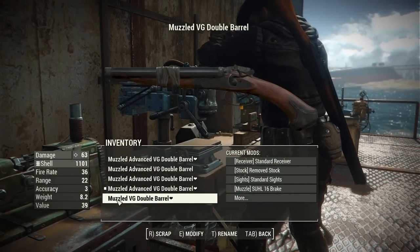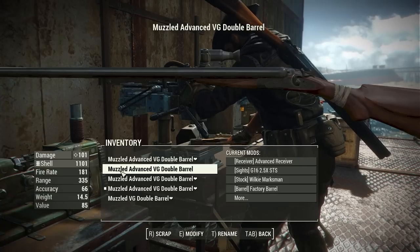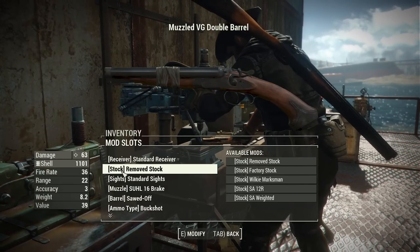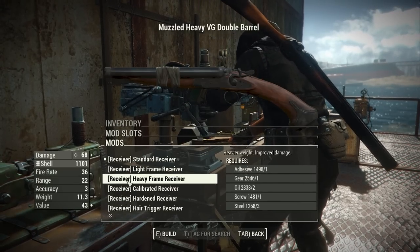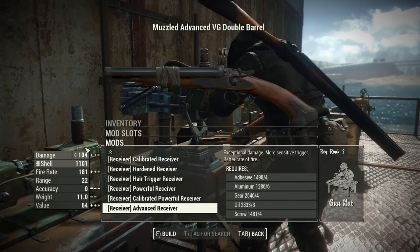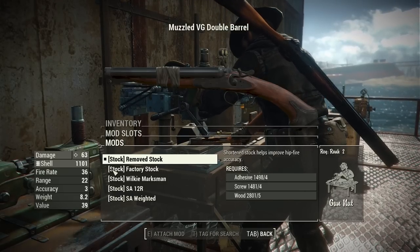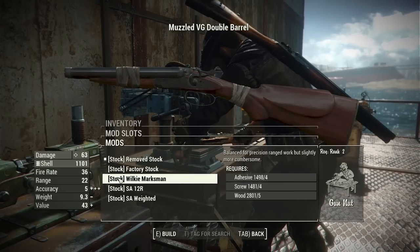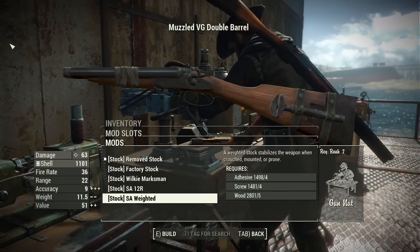Now let's talk attachments over at the weapons workbench — we do have a good bit going on here with some really cool lore-friendly looking attachments. In the receiver section we have standard up through advanced: standard gives you that base damage of 63 and advanced brings you up to 104, though that damage can be taken further with other attachments and perks. For the stock section we have the standard removed stock for your sawn-off option, the factory stock, the Wilkie marksman, the SA12, and the SA weighted which adds a nice little weight to the end to help stabilize it.